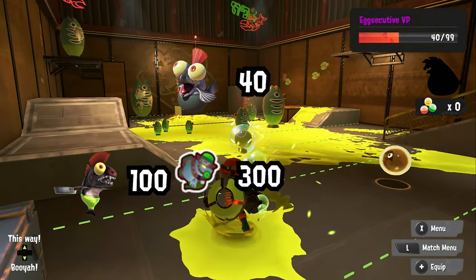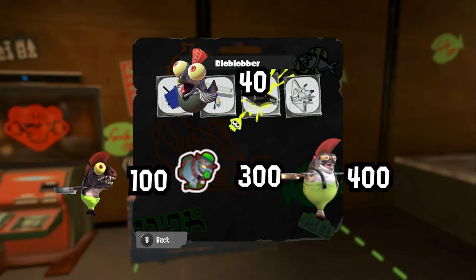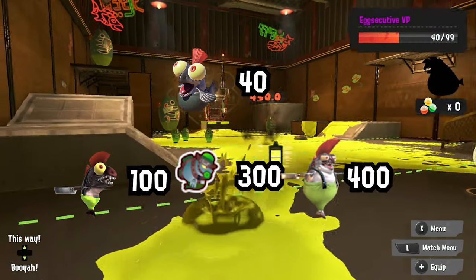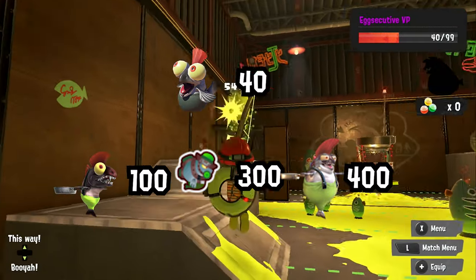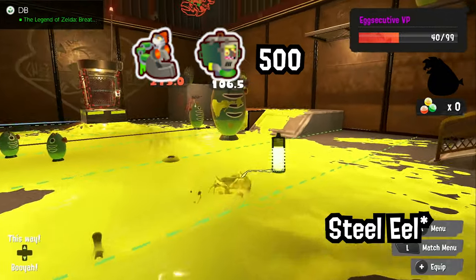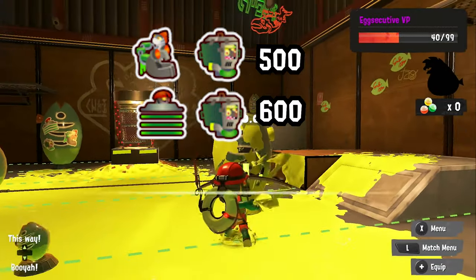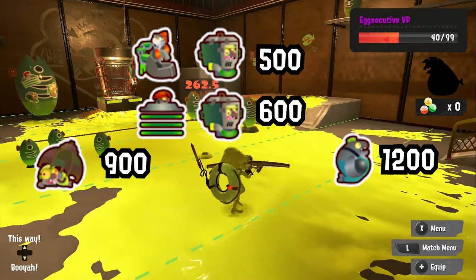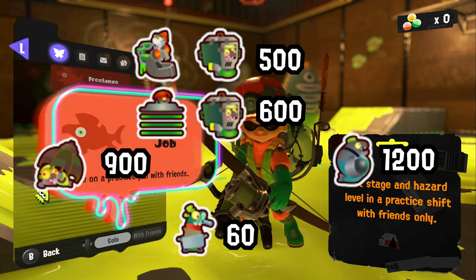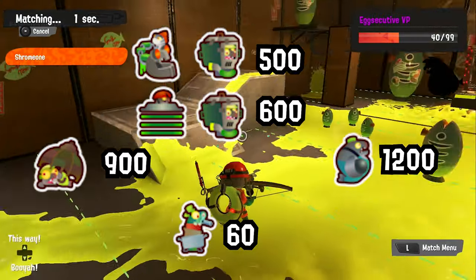Coho has 400 health, and the large one next to the basket has 500. Most bosses have about 500 to 600 health — Scrapper's body and Steelhead have 500, while Flyfish and Scrapper's shield have 600. Racer has 900, Big Shot has 8200, and each single pot has 60. Note that these health values are approximate, as no official salmon health data has been released yet.